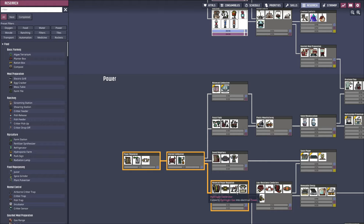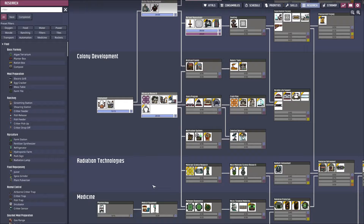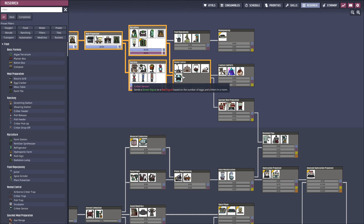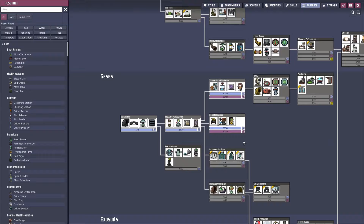I think we need to go ahead and go for power and get smart batteries so we don't worry too much about losing power. We can't use anything but hamster wheels and hydrogen generators, so I'm probably going to go for the sound amplifiers first. I want to make sure I'm not skipping anything important for early game. We don't need medicine or pathogen diagnostics just yet. Let's go for our power — let's get these smart batteries going.